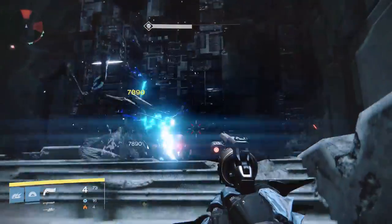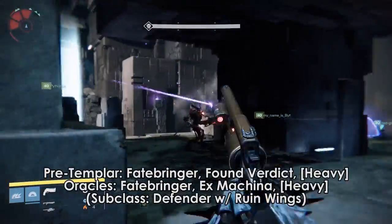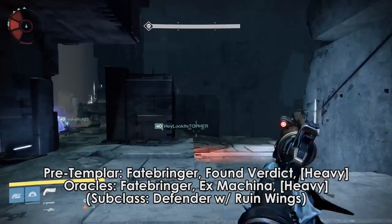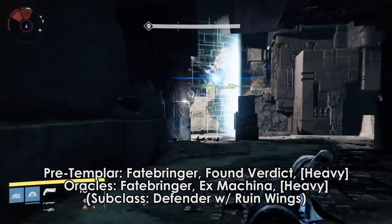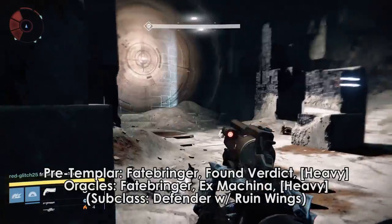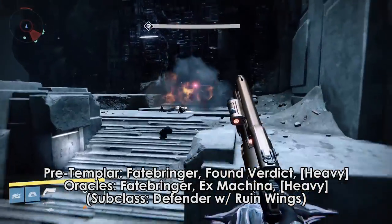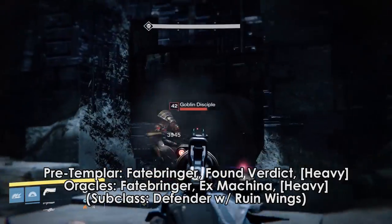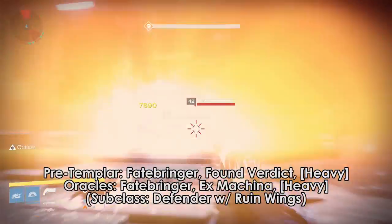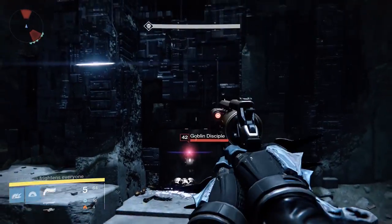We'll start with the Vault of Glass. For the pre-Templar encounter, the first 4 phases, I use a Legendary Fatebringer with explosive rounds — and whenever I say Fatebringer in the rest of this video, it is with explosive rounds. A Found Verdict for the first 3 phases, then switching to an Ex Machina for Phase 4, and generally any heavy I feel like using — sometimes a rocket like Hunger of Crota or Hezzen Vengeance, sometimes a machine gun like Quillam's Terminus.